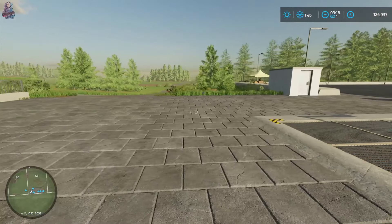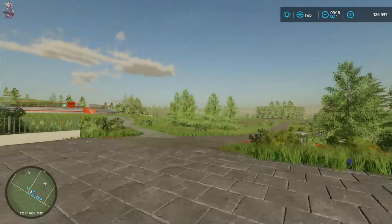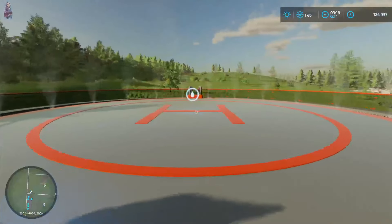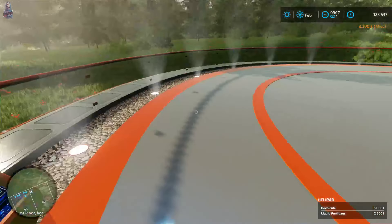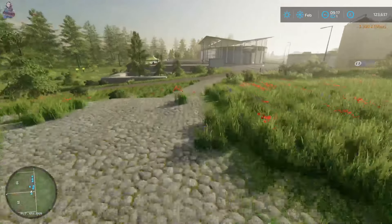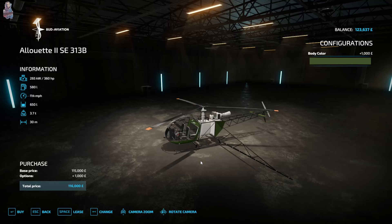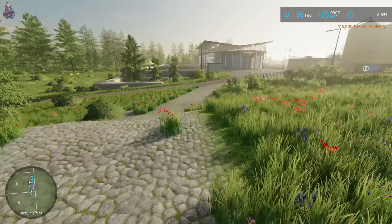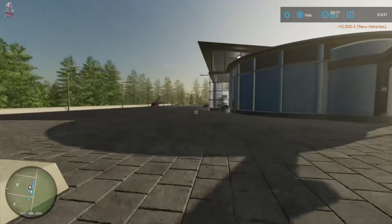We're going to need herbicide as well. Something is really loud here - must be that. But yeah, here it is, here's the helipad - this is what we're going to be doing our herbicide with. Let's get on here. Herbicide 3300 - is that the highest amount we can get? Yes, let's buy the herbicide. So this is now full of herbicide. We now need to buy the helicopter - here it is in all of its glory.